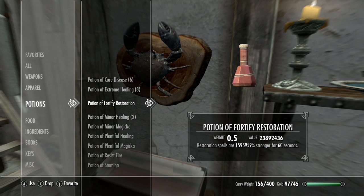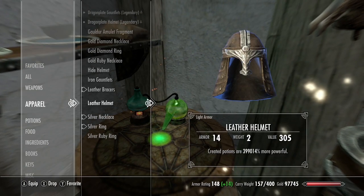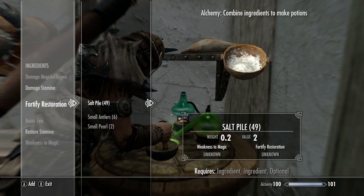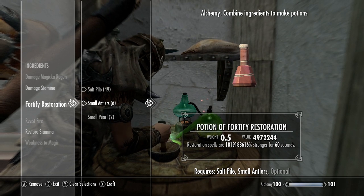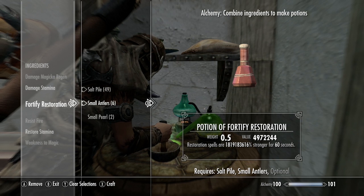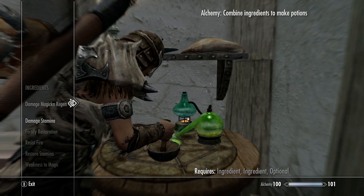What used to be a negative 115 million fortify restoration potion is now back down to 1.5 million, which we're okay with drinking. We do the same thing as before - re-equip all of our gear. At the alchemy lab, with our fortify restoration potion active, the number is 1 billion 819 million. We can work with this and we'll get about 4 million fortify alchemy level.